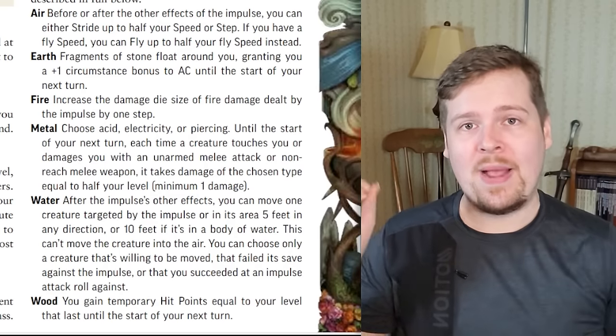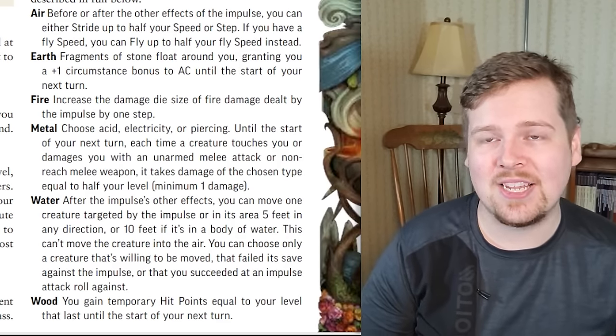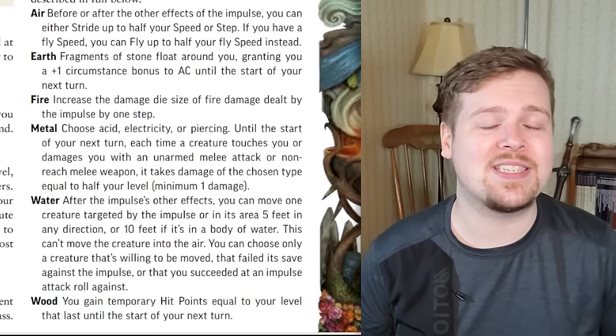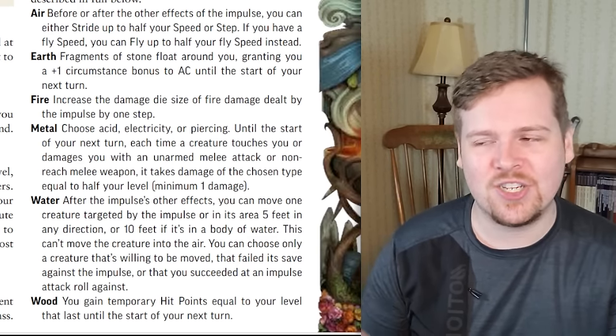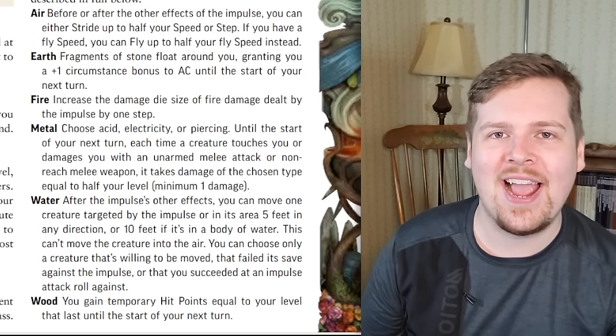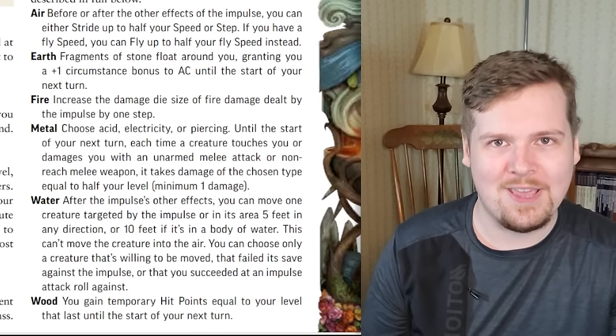Let's take a step backwards to these junctions. If you were to use a two-action elemental blast, your junction does activate because that was a two-action impulse. However, if you take the one-action elemental blast, your junction does not activate because it only triggers on two-action or more impulses.